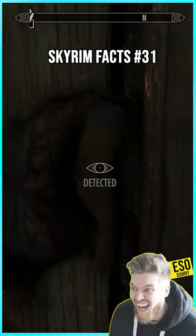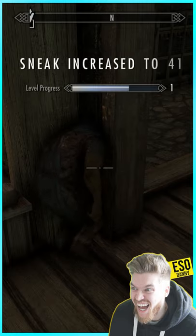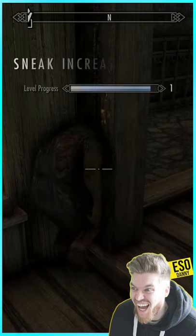Your sneak skill will increase based on how many people are nearby. Just don't sprint so you're not detected. Then you'll level up your sneak skill infinitely. Use an auto clicker or hold your controller forward and go AFK until you reach level 100 sneak.